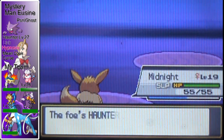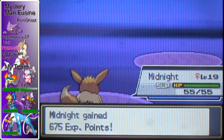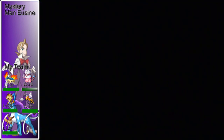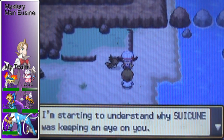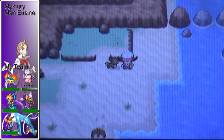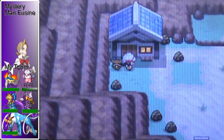So yes, that is Eusine — or whatever the heck his name is. I think his name's Eusine. Eevee still isn't evolving. I'm starting to understand why Suicune is keeping an eye on you. I'm just gonna keep searching for Suicune — I have a feeling we'll see each other again. See you around. Well, that is it for this part, guys. Rate, comment, subscribe, and I'll see y'all next time. Peace.